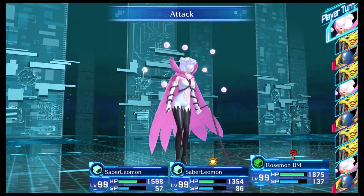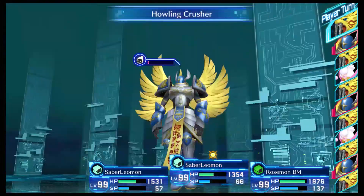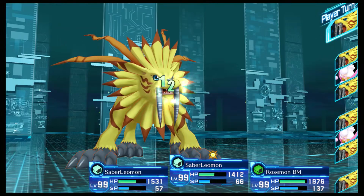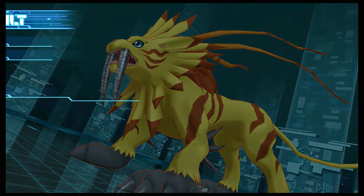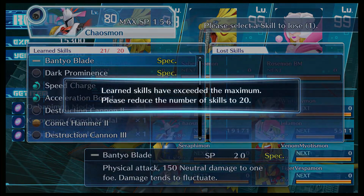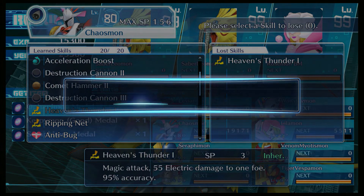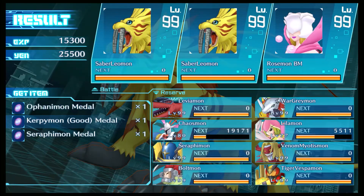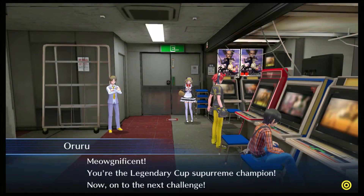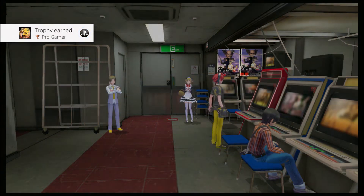Alright, finish it off Saber Leomon. Yay, we won! Ofanimon Metal, Kirpimon Metal, and a Seraphimon Metal. Speed Charge is good — let's get rid of something else here. Heaven's Thunder. Pro Gamer. Breakpoint A.